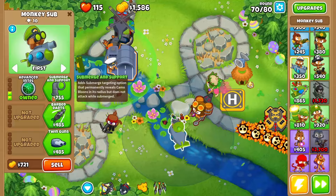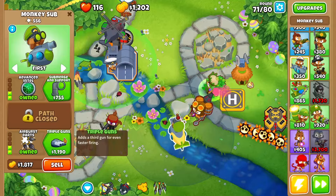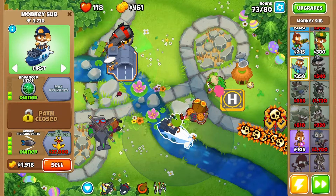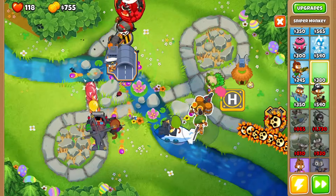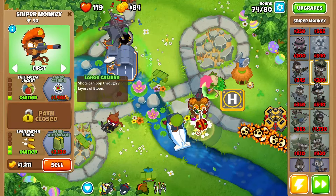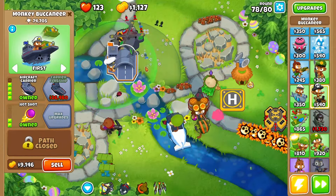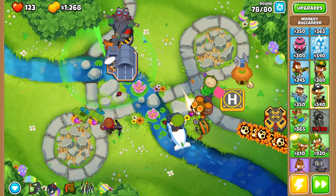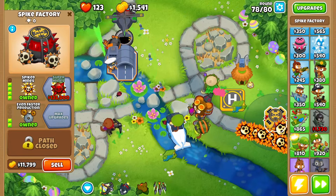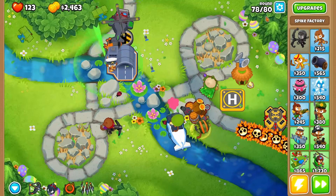We can either grab ourselves a Super Monkey or a submarine - I'm thinking we'll grab a submarine since it's better, and it wins poppy right there. We can give it Longer Range, Advanced Intel, then Twin Guns and Airburst Darts. As soon as we give it Triple Guns and Armor Piercing Darts we'll grab those too. Technically next we may as well grab one of these to help us, and we'll see how many upgrades we can get through to hopefully get a 4-0-2 towards the end of the game.